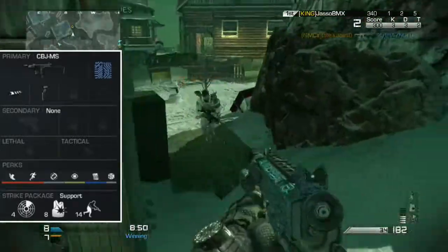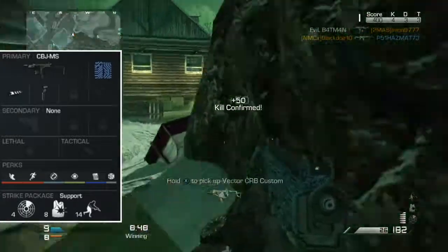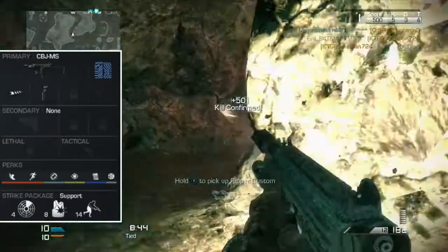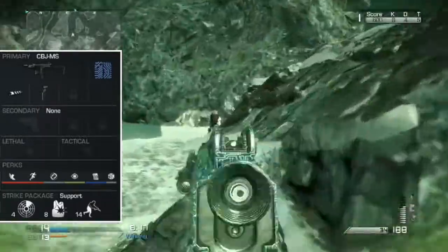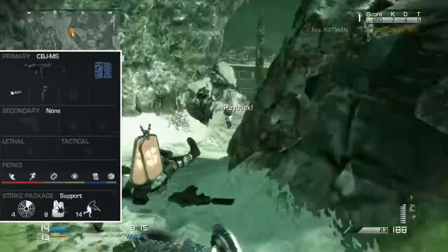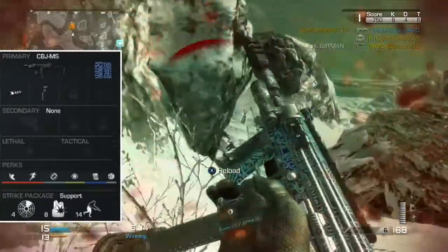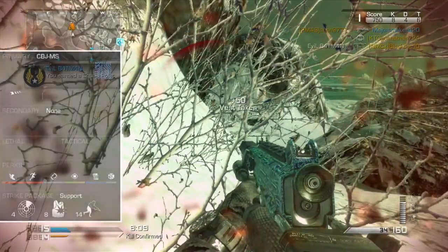Now as far as the strike package goes, I'm using the Satcom, the Ballistic Vest, and the Oracle. Satcom so I'm going to be seeing people, Ballistic Vest because I'm going to need more health especially with a submachine gun when I'm rushing around trying to pick up kills in the spawn and stuff like that, and Oracle so I can see them wherever they are through walls — it's just one of the best support perks in the game.